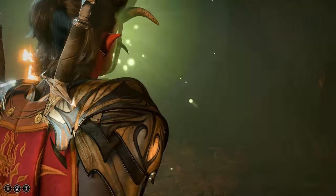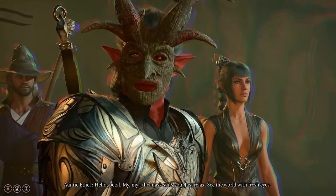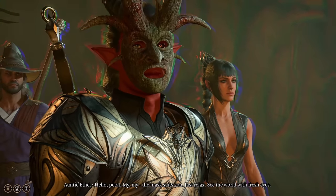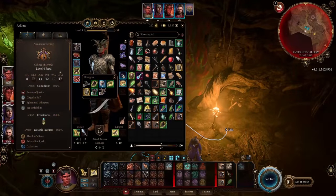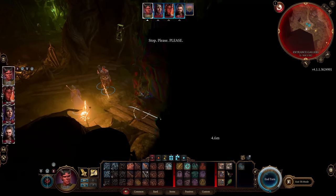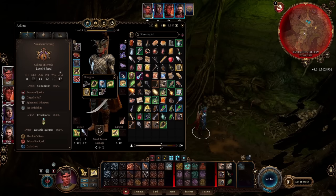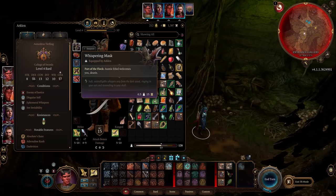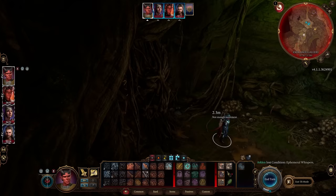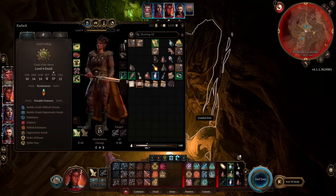Grab the mask on the table — technically you only need one — then position all your party members as close to the doors as you can. These masks are dangerous. You only want to have the mask on for long enough to put it on, move through the wall, and take it off. The easiest way to accomplish this is to drop into turn-based mode and, with each character, put the mask on, move through the wall, and take it off in the span of one character turn. If you leave it on too long, Auntie Ethel will take over that character's mind and attack the rest of the party.